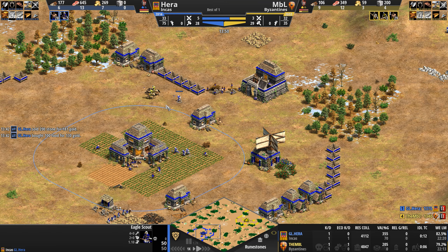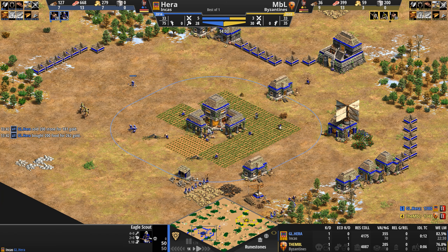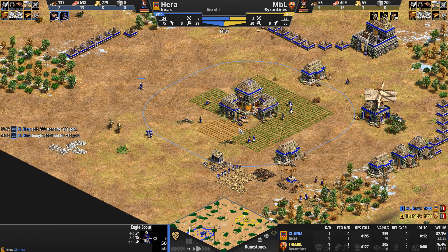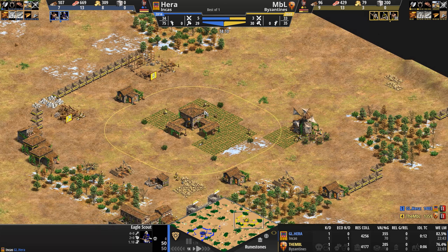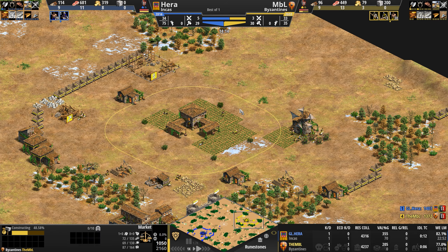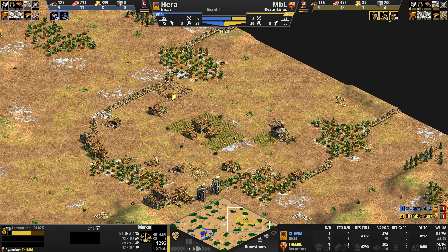One of the three scouts inside the base has died, so Hera evens up the kill count, but he is still down one or two villagers depending on when you look at the screen. Not a bad time to look at the Byzantine base, which has gone full walled in. NBL has secured primary stone and gold in a nice wall-off situation, with a market going up as well.